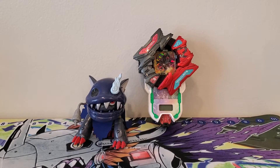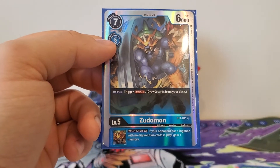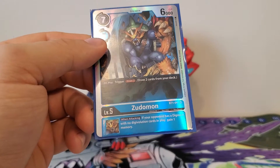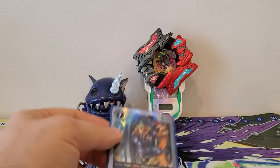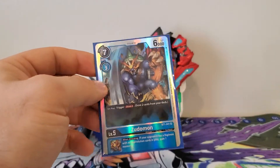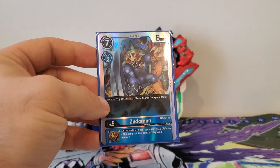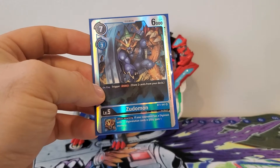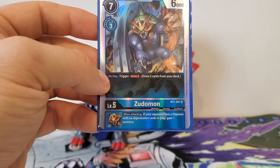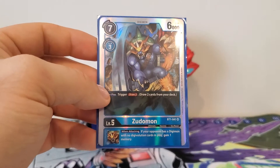Moving to the Ultimates, we got one copy of Zudomon: seven play cost, three digivolution cost, 6,000 DP. On play, draw two cards from your deck — nice and simple, very great. For a seven cost you play him down and get to draw two cards. It's a hefty cost, but it could be useful if you need those two cards and have the memory to spare. The inherited effect: when attacking, if your opponent has a Digimon with no digivolution cards in play, gain one memory. That helps you get some back when facing a Mega.